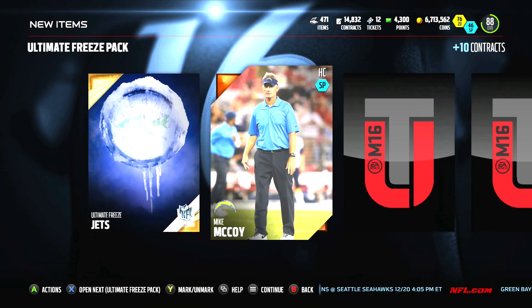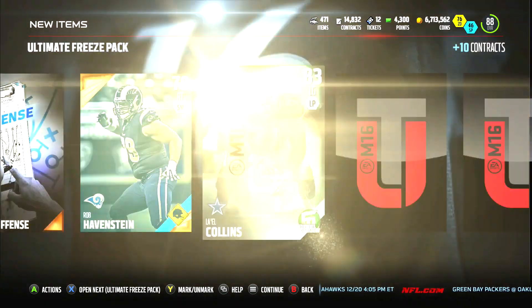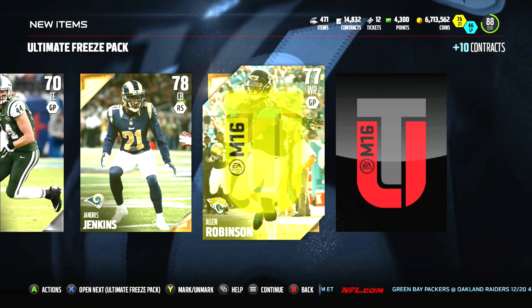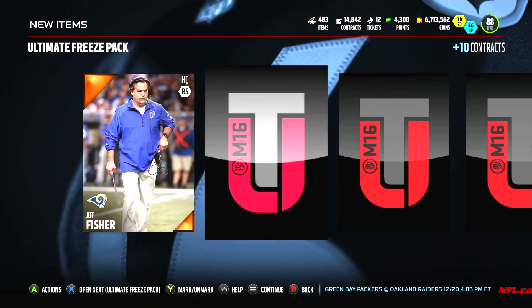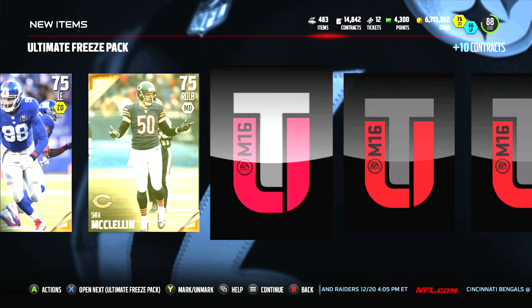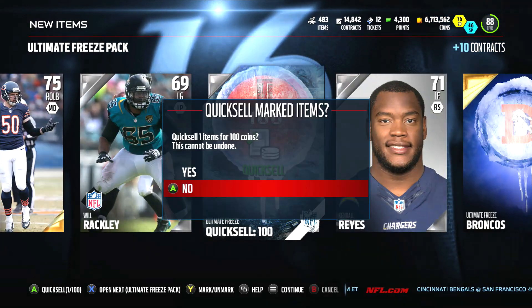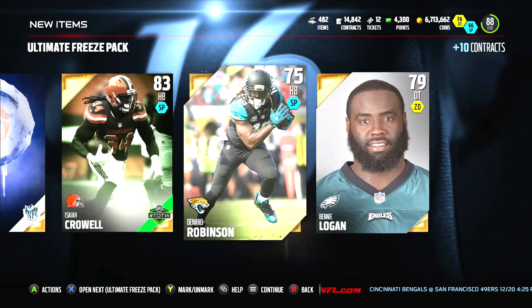Next pack up. We get the Jets — we already got a Jets, so that's a dupe. Sneak one of those elite players in there for me. We really haven't been opening packs because we've been saving for this, man. This is going to be the reinvasion of our team here. We are going — I hit the reveal all. Okay, I didn't get nothing.